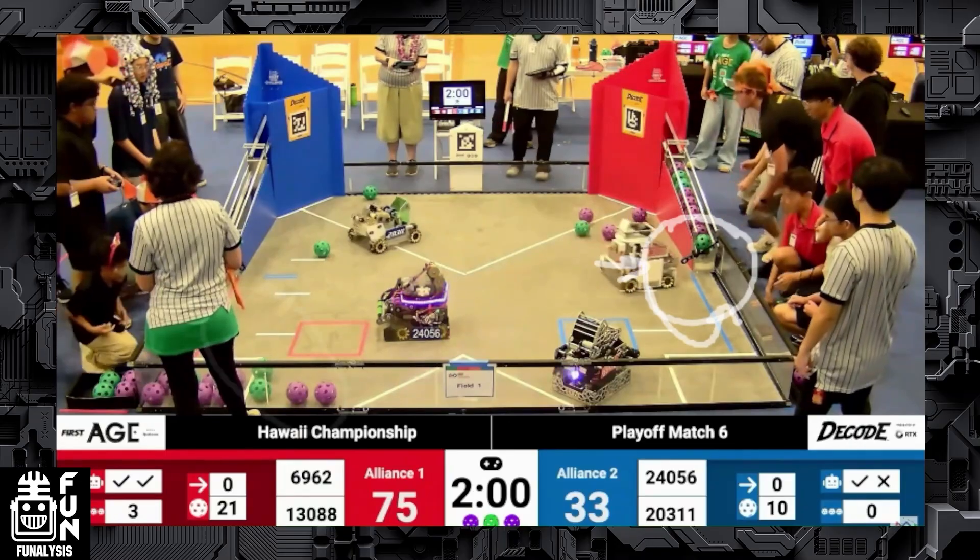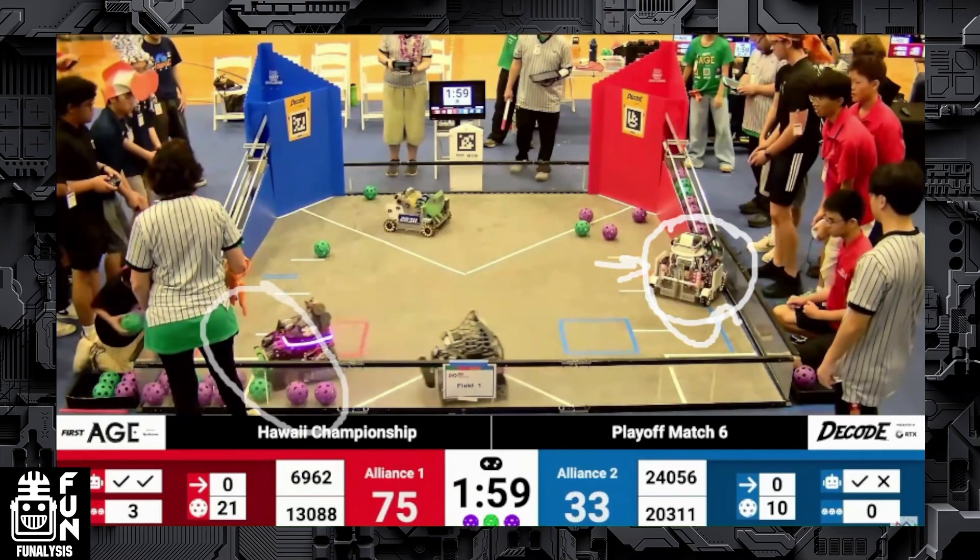Going into the match, Cyber Saints immediately clears the ramp and places their intake so it can immediately intake those artifacts. This is a strategy that's going to be very helpful later in the season because it helps prevent extra artifacts from going into the opposing alliance's human player station, therefore limiting what is safe for the other alliance to get.